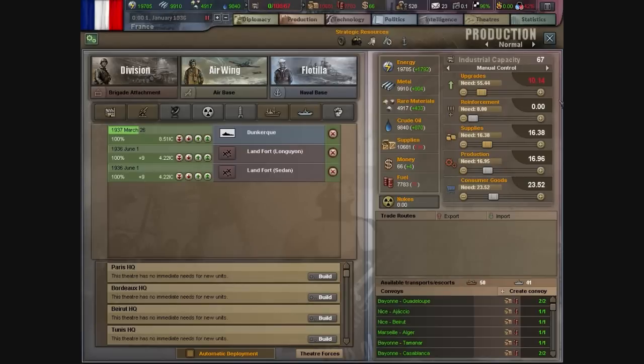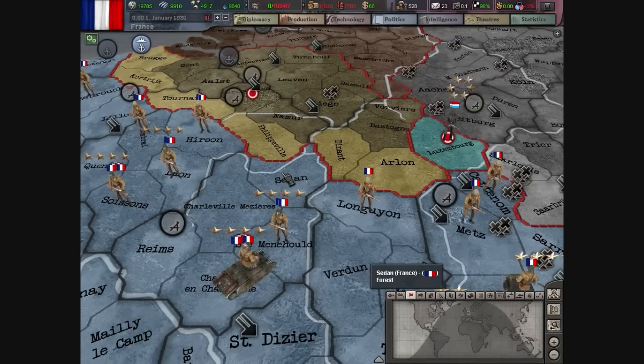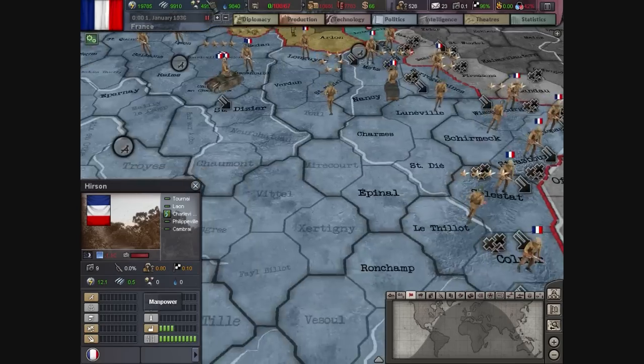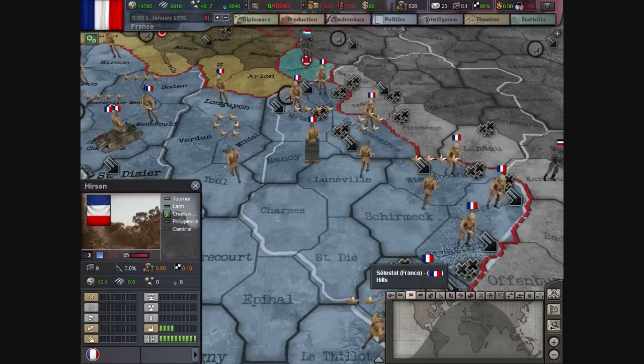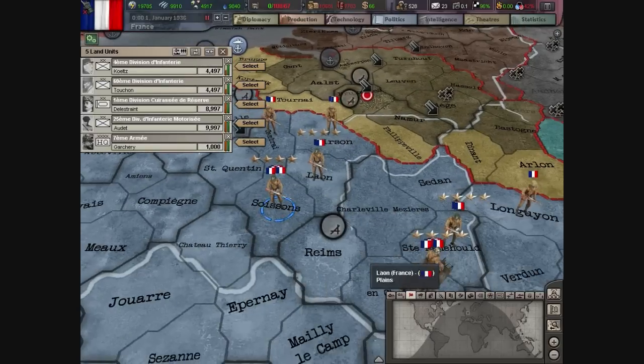I'm going to build up the forts as much as I can, and then when it comes time for the war, I'll cancel all the fort projects and mass all my units on the Maginot Line and invade Germany. Because Germany won't have that much there — they'll have to fight Poland first — so I'll try to catch them off guard.